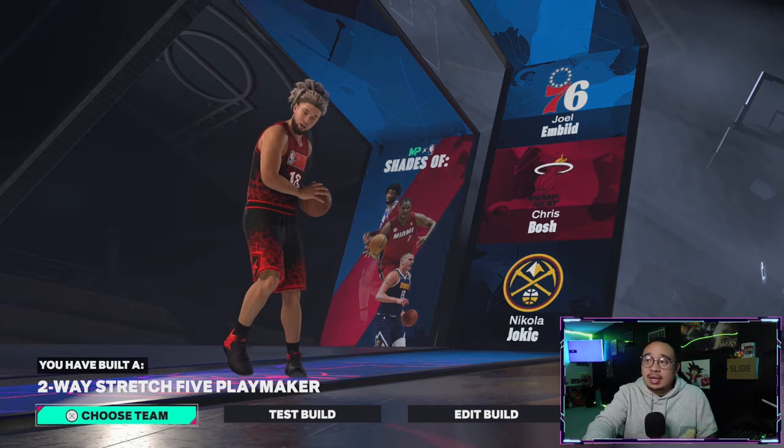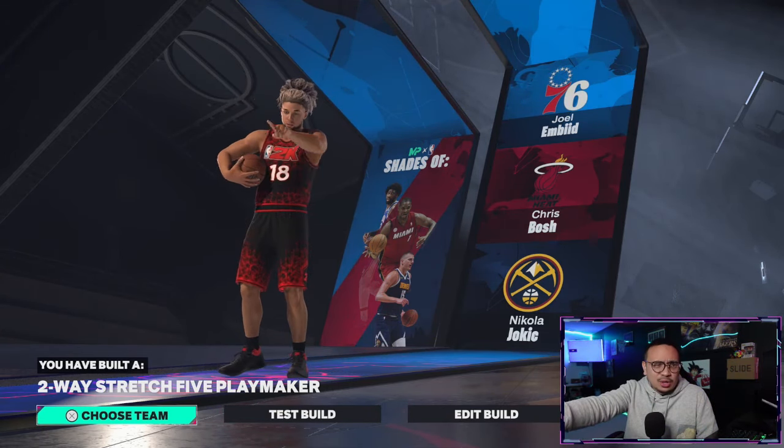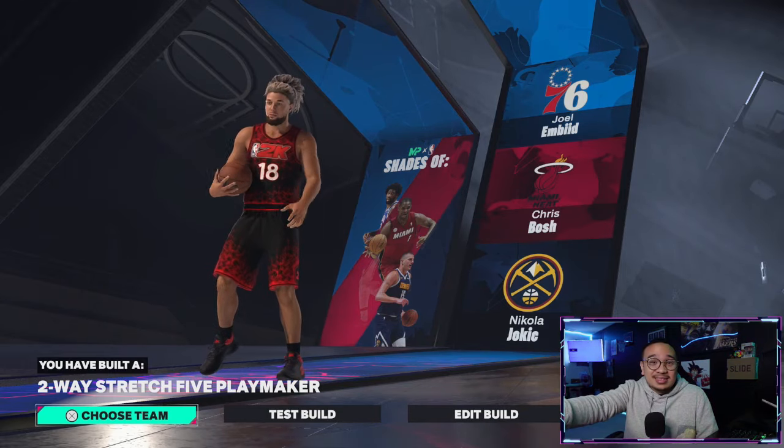The build name you get is 'Two-Way Stretch Five Playmaker,' which is a crazy name. Your player comparisons are Joel Embiid, Chris Bosh, and Nikola Jokić — those are some crazy comparisons.